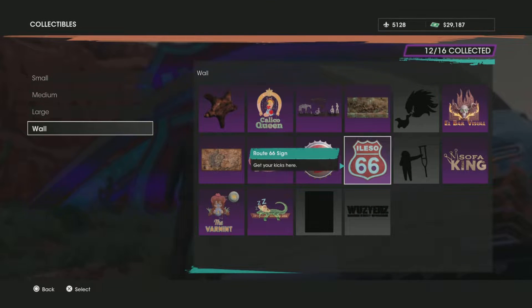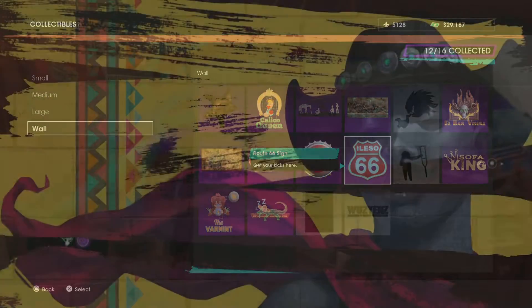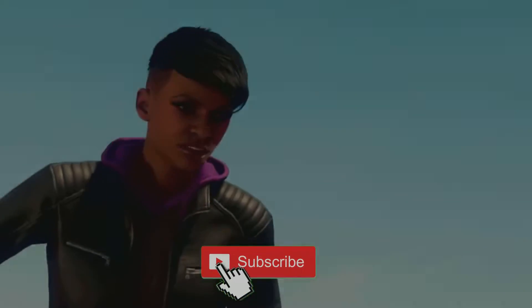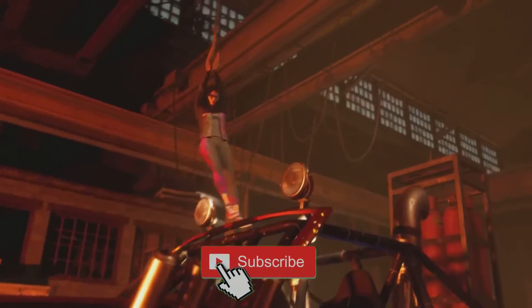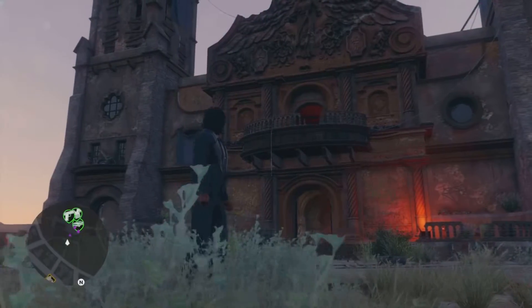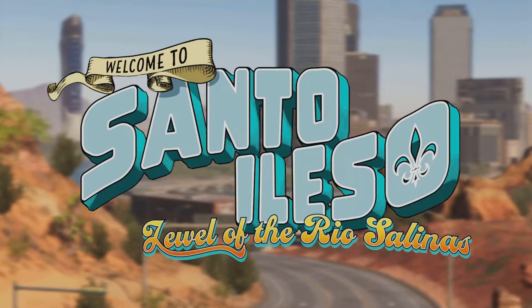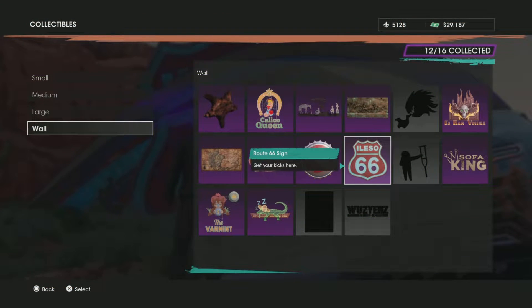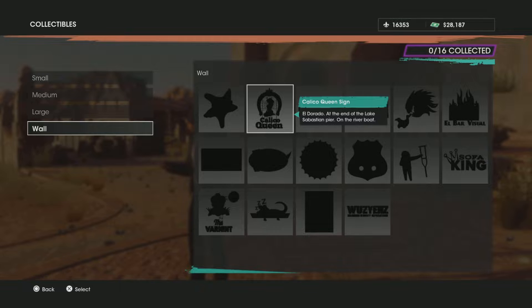I'll be showing you all the ones that you can collect in-game just by snapping a photo. Once you start off your adventures in Santo Ileso, you're going to eventually unlock your church and the collectibles app. If you want your crib to look sweet, you're going to have to get after all of the different large, medium, and small wall items. Today I'm going after all of the different wall items, and it's easier said than done — there are just clues to go by. So let's start from the top.